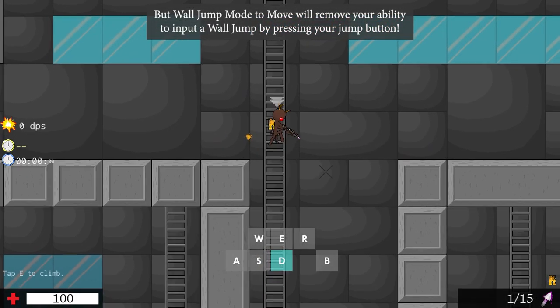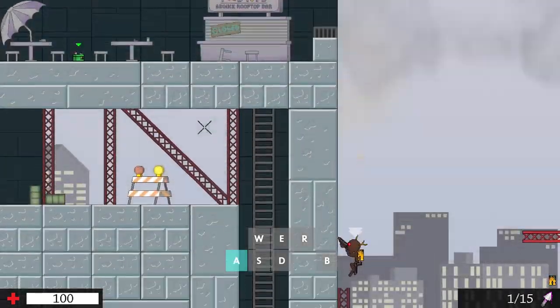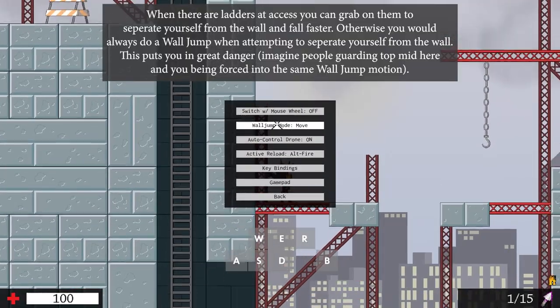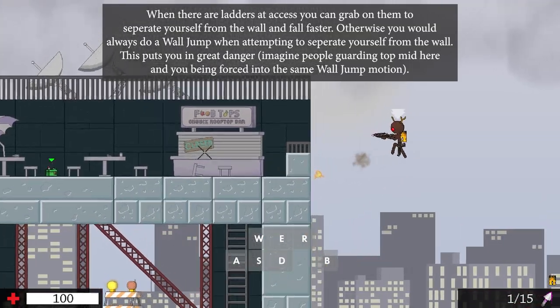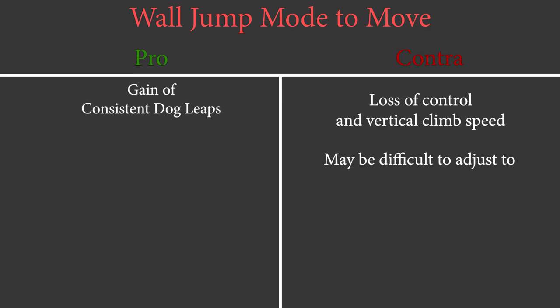Changing your wall jump mode to move means that the game will input every possible wall jump as long as you move away from the wall of interest by holding the appropriate directional key. This has disadvantages like not being able to slowly slide off of a wall and climbing walls up slower due to having to move in the opposite direction of the wall for performing a wall jump. You lose control but trade it off for consistent dog leaps. Players like sickness, abaddon, prop, himeshi, dog rice cake and many more have shown that you can successfully play with it. With your FPS at at least 120 and a decent keyboard you should be able to consistently do dog leaps without changing your wall jump mode.